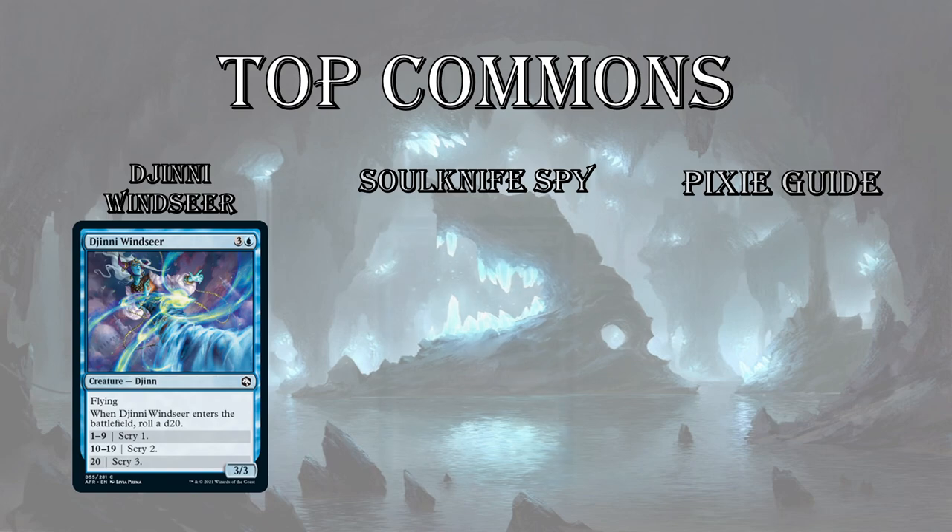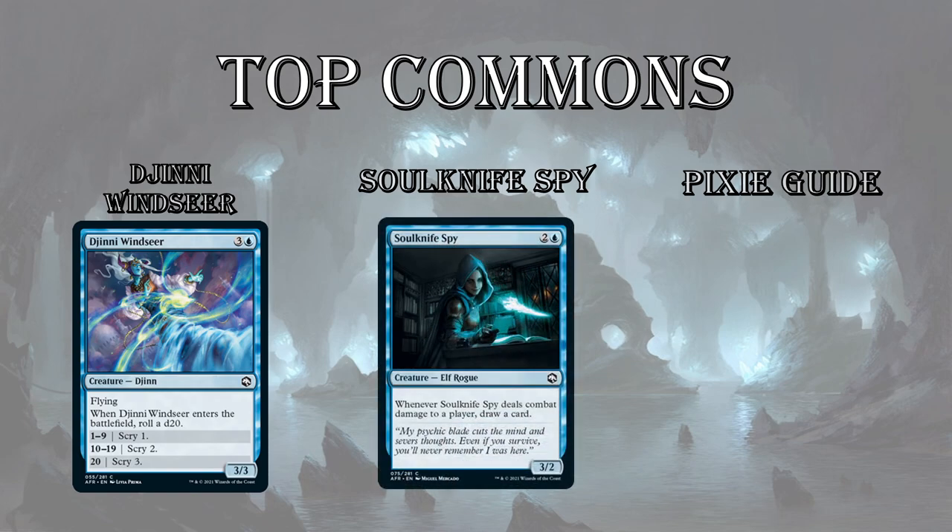Next up, Soulknife Spy — a 3/2 for 3. Whenever it deals damage to a player, draw a card. In blue and black, there's a theme to make your creatures unblockable. There's a lot of different support in blue to make a creature unblockable or harder to block — give it flying, give it evasion, tap your opponent's creatures down. So there are lots of different ways this thing can get in, and when you do, you get that card draw and it immediately pays itself off.